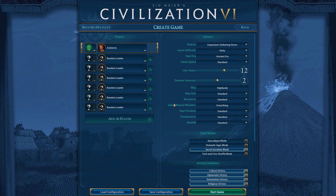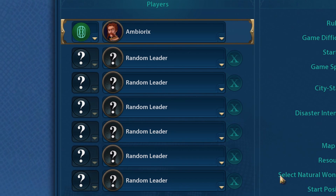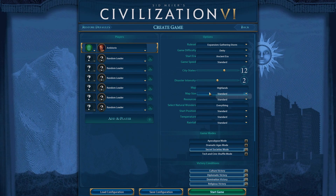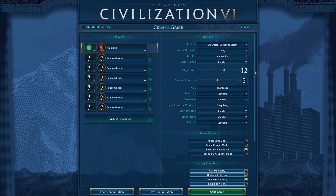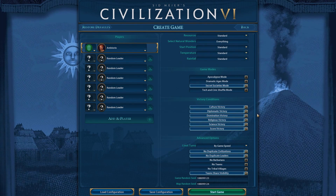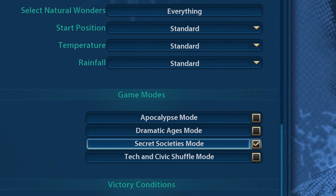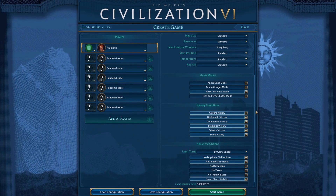I will be playing with all random leaders. I removed one AI so we get slightly more space, because the Gauls are an amazing civilization to play Sim City style. They are good for a lot of different things, but they are an amazing civ for turtling. I'm also playing with Secret Society's game mode. I turned off Dramatic Ages game mode and we are playing without shuffle mode, so it will be more of a standard game.